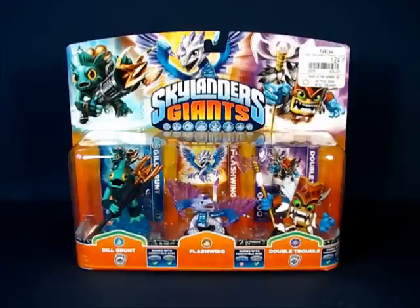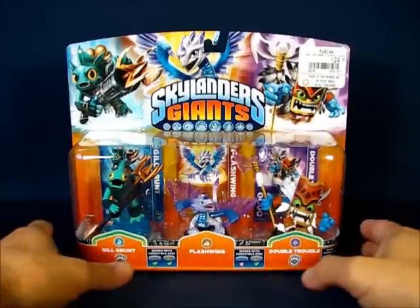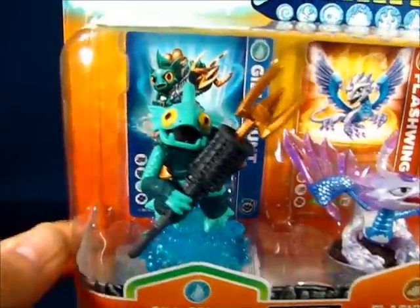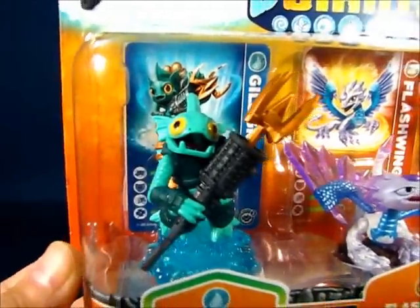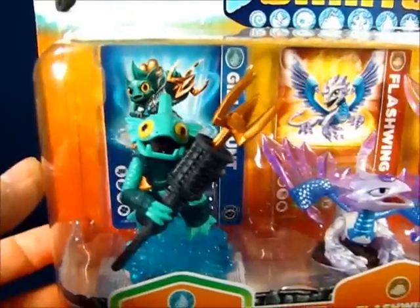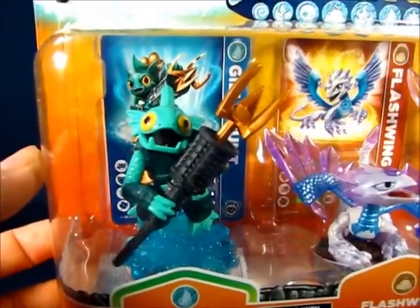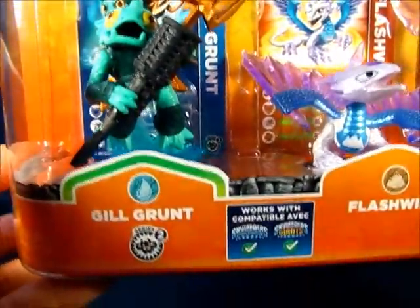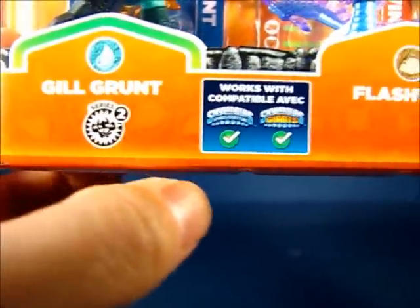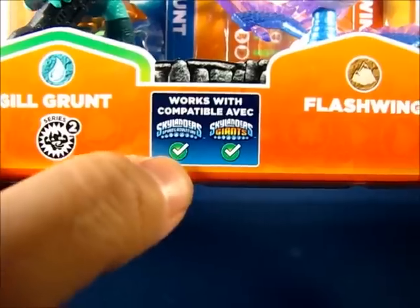I'm going to take a look at Gilgrunt in this video while separate videos will be dedicated to Flashwing and Double Trouble. Taking a look at Gilgrunt in the package, you can see that this is a Series 2 Gilgrunt — it's a different sculpt from the previous Gilgrunt from Spyro's Adventure. Behind the figure is the gaming card and a sticker sheet. Gilgrunt is compatible with both Spyro's Adventure and Giants, which is very nice.